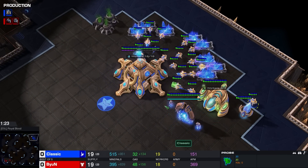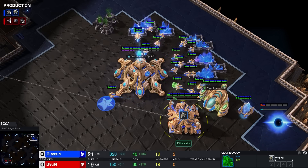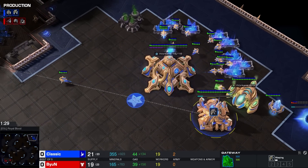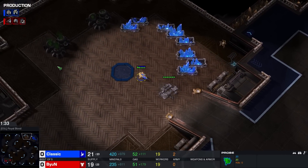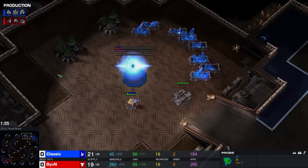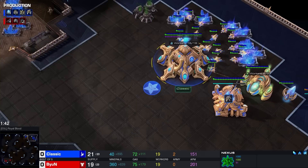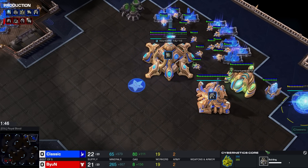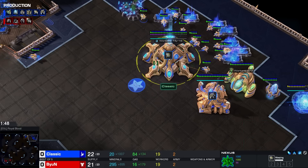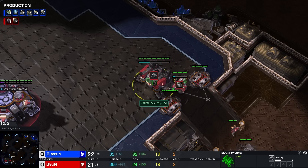Now we do have that cheeky little build order coming out of Classic, with a Fast Stalker. I'm not sure if this is a fake or if this is real. It does feel real because this Nexus is going to be quite late. We'll go down at 21 supply, and the Pylon will be followed up. This was a complete non-scout out of Classic, so fairly interesting.